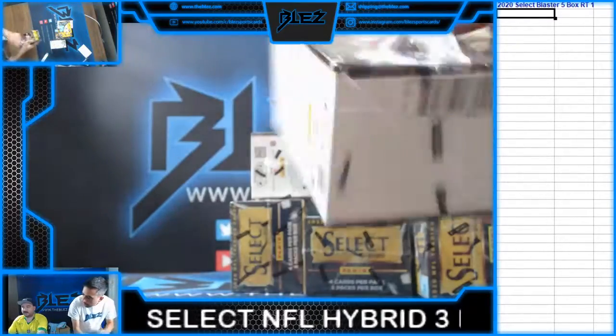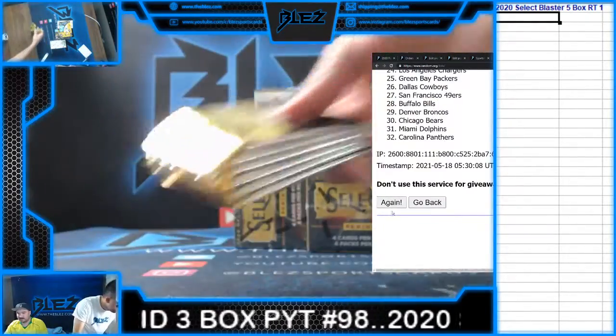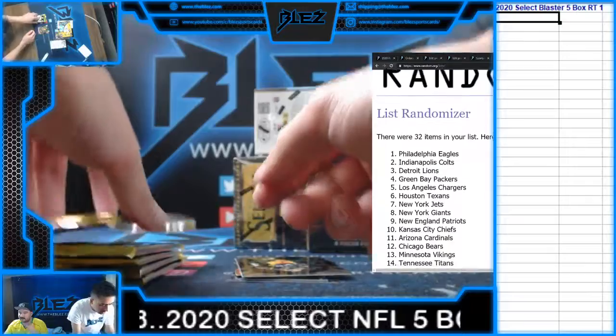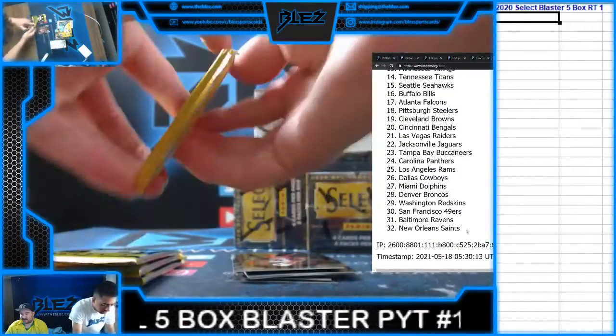We're going to do the random here. Bones, you're in there. Dice roll is a 4. We're going to do the teams: 1, 2, 3, 4. Eagles in the 1. Packers in the 4. Chargers in the 5. Bengals in the 20. Dolphins in the 27.